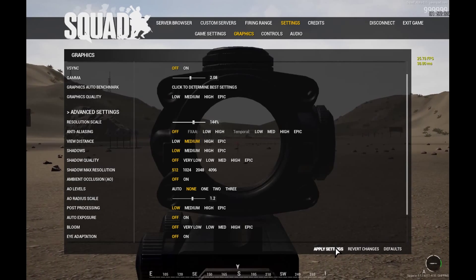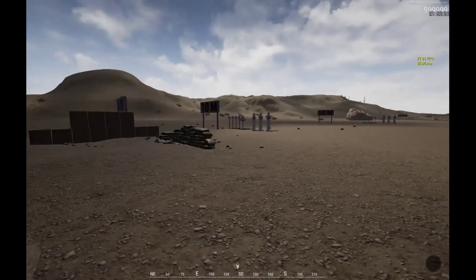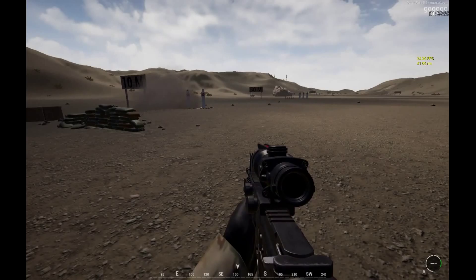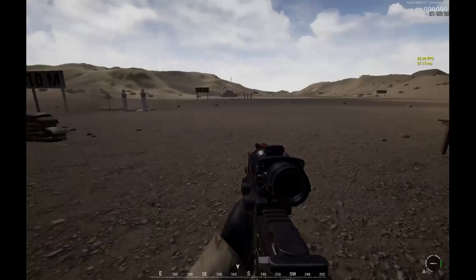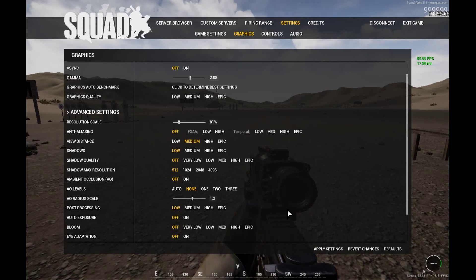As soon as stuff hits the fan — like if I were to throw this grenade — it should drop quite a bit. Yeah, it dropped about 8 frames per second. That's just one grenade and I'm alone on this server. My frame rate's pretty low looking around here. So we're going to go back and hit escape. I'm going to lower the resolution back down — I believe I had it at 81 — apply settings, and look, I'm back up in the 60s. That's good.